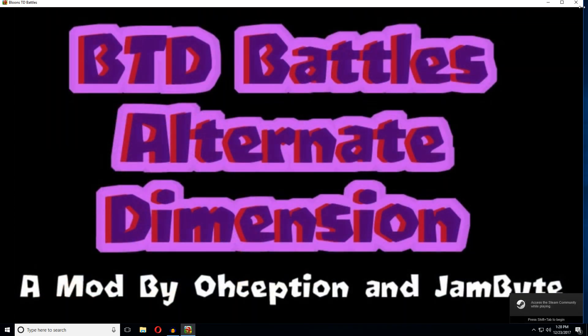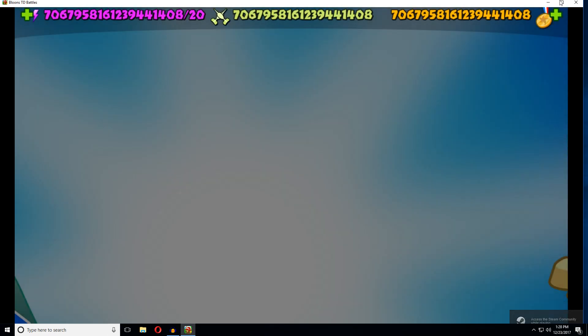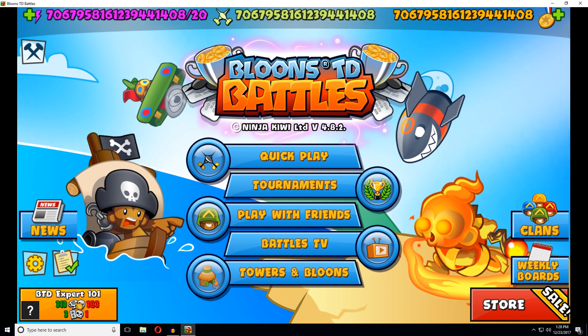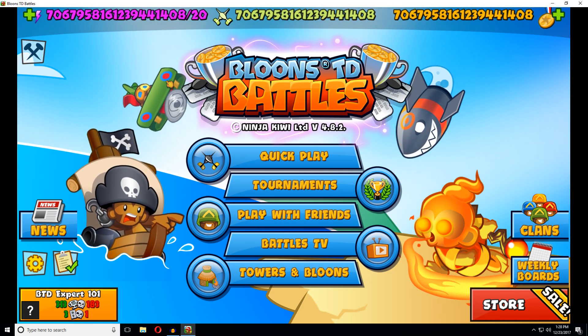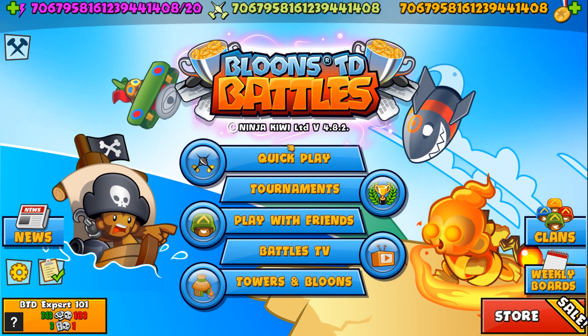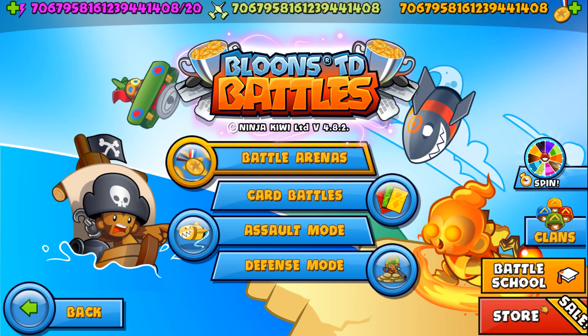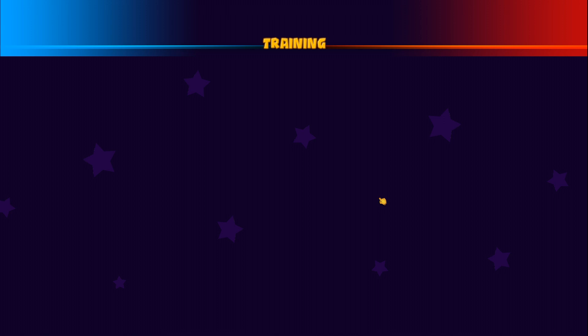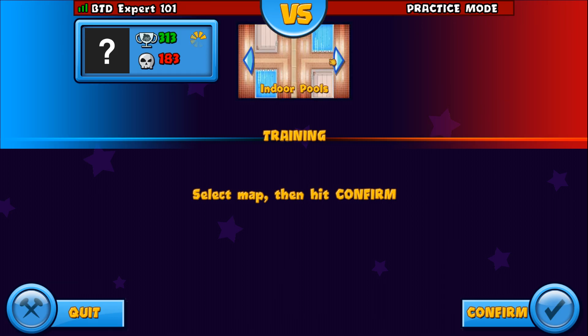You can tell it worked when you open up the game — you'll get this intro video. You might be confused since everything looks the same and your account is still logged in. What you want to do is click Quick Play, then Battle School, then Practice, and choose whatever map you want. I'm going to click Snowy Battle to get the Christmas theme going.